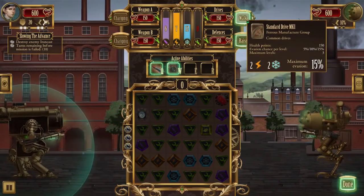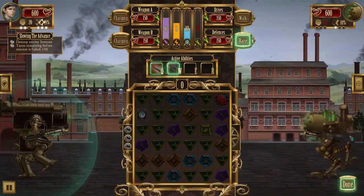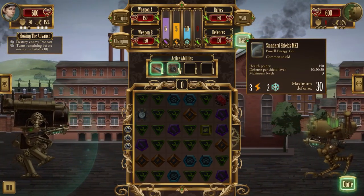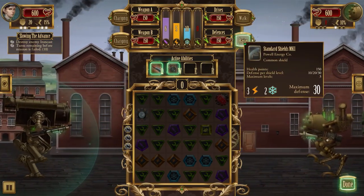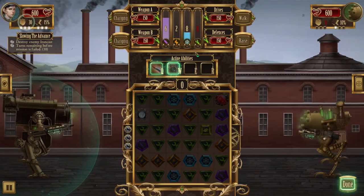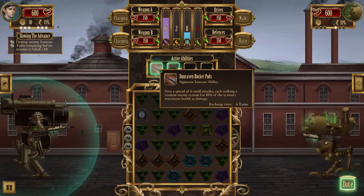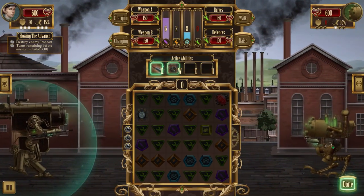Let's get maximum evasion going - just in case we take some shots we can hopefully dodge them. If I do this it'll drop us to 2 energy and use 2 more coolant, but I think it's worth it in case his attacks are very strong. We now have a lot of evasion happening and we could still take that defensive action if needed. We'll start off with that.